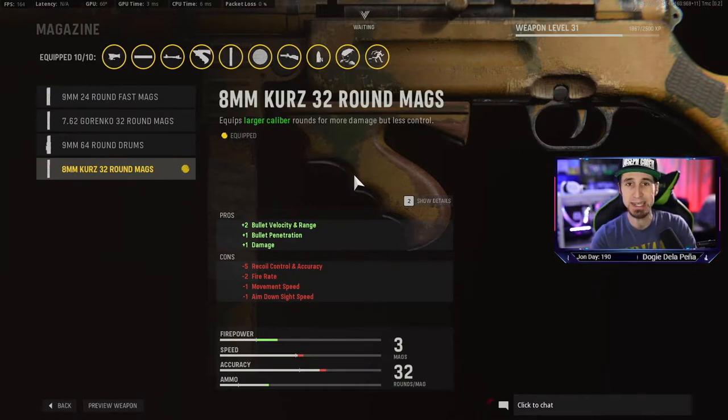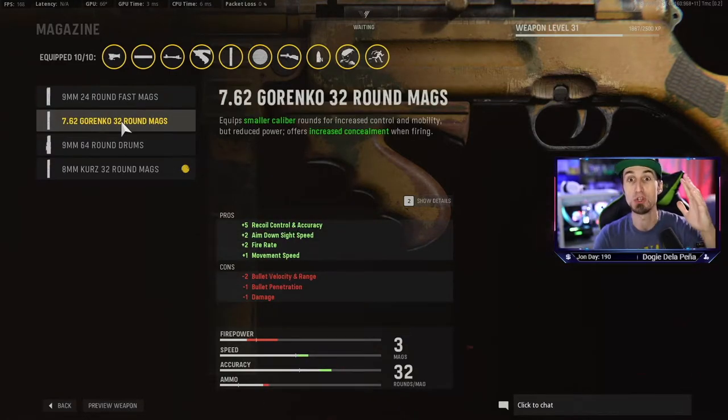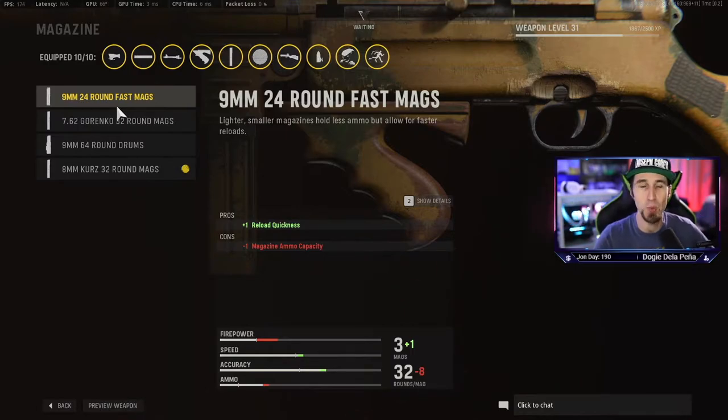For the magazine, it's no contest — 8mm Kurz 32 Round Mags, no questions asked. The reason: bullet velocity, penetration, and damage. You're losing accuracy, but we've made up for it with other attachments. The 9mm rounds and 7.62 Gorenko rounds lose a ton of firepower, and you can't lose power on a gun that's already underpowered compared to ARs. You want to match AR power with this SMG, with this MP40.